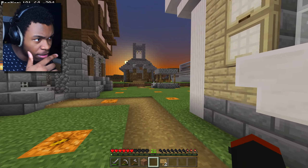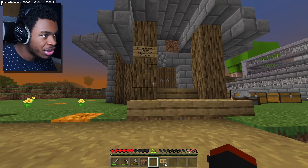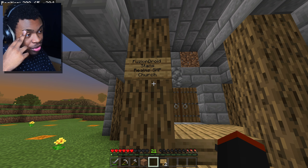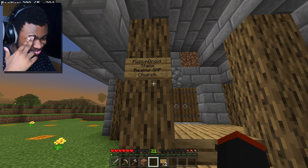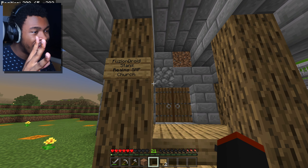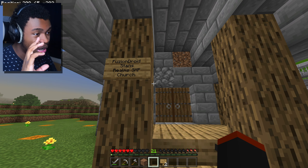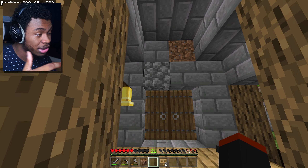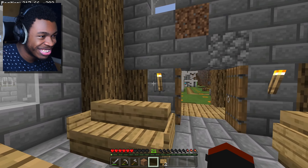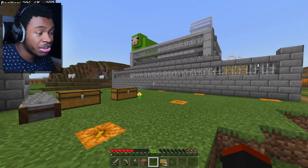What else do we have? What is this place - I haven't seen this. This is a church - you got the bells over there. 'Fusion Joy Stands Realms SMP Church.' Somehow I feel like Fusion did not build this, but he did make - I think he told someone to build this, because there's no way someone would just build this 'Fusion Joy Stand.' Or it was already here and someone just put that sign there. What a troll - this Realms SMP is filled with trolls.